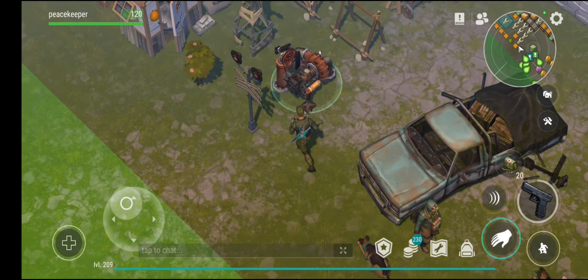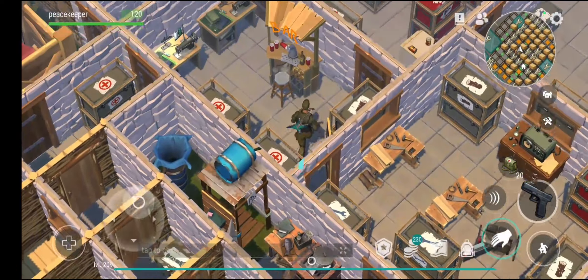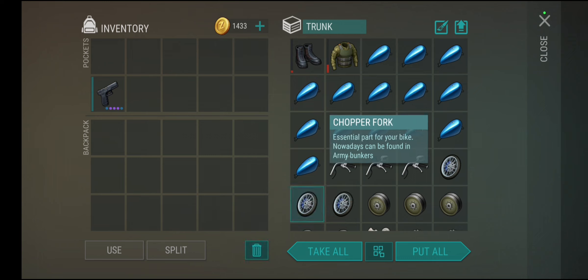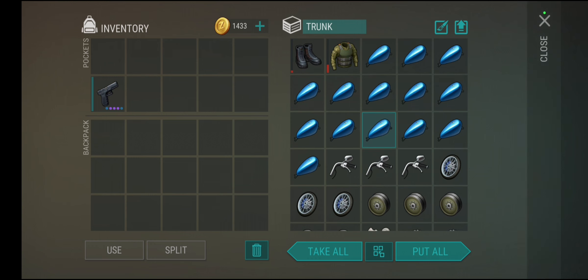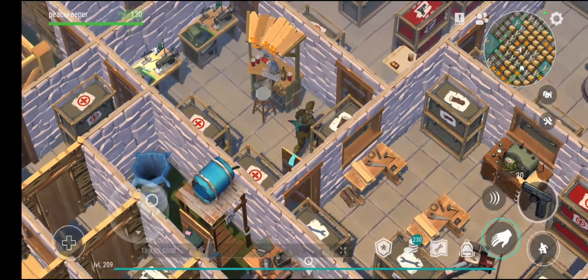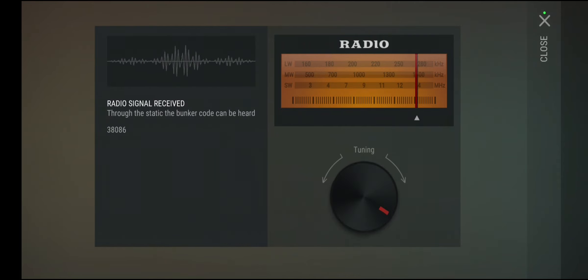Just do floor two for now — you won't be able to craft the chopper right away, it takes a few tries. The main parts you need for the chopper are the chopper wheel, chopper fork, and gas tank. The gas tank used to be one of the hardest things to get, but now it gets pretty easy — you can find so many just from opening crates. I'll show you the loot you can get from Bunker Alpha in the next episode.